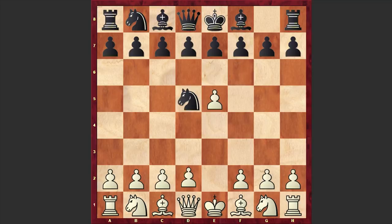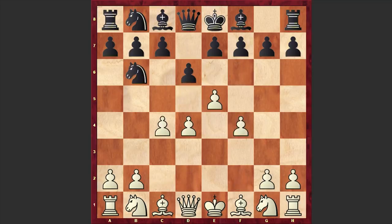We have e5, Nd5, d4, d6, c4, Nb6, and f4. Bronstein is choosing the sharpest line in Alekhine's Defense — he goes for the 4 Pawns Attack. Then dxe5, fxe5, and c5. Not the most popular continuation; usually Black plays either Nc6 or Bb4, but in our game we have c5. Ljubojević is sidestepping the main theoretical battle.